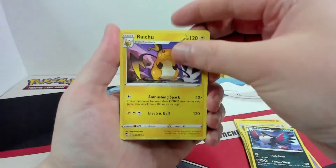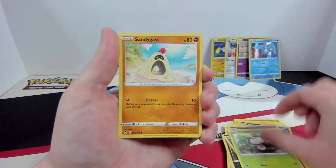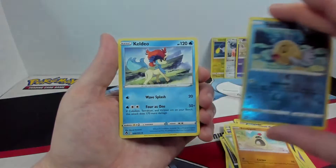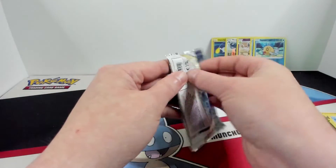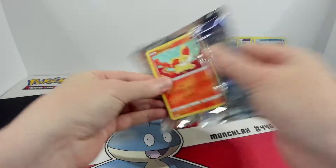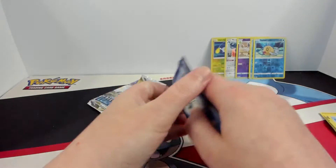Haunchcrow, Raichu, Ferrothorn, Zubat, Solosis, Elgium, Fungus, Sandy Gast, Reverse Phoebus, and a Caldeo. This one has been pretty chilly so far. Who knows — maybe we can still get a pretty big hit out of here. On the one that I forgot to hit record on, we wound up pulling a Vulpix V-Star, so that was pretty cool.